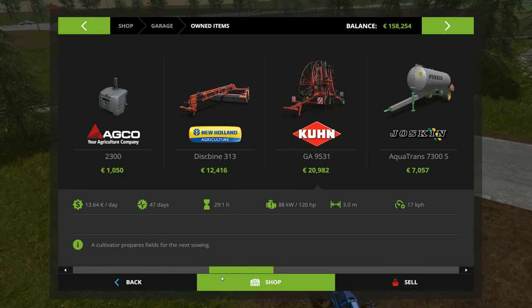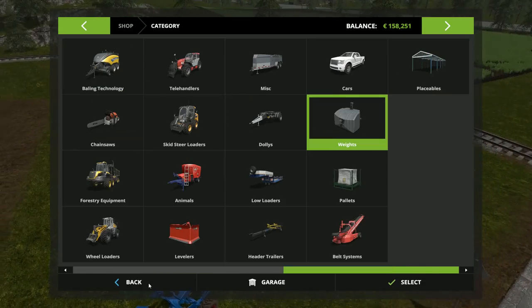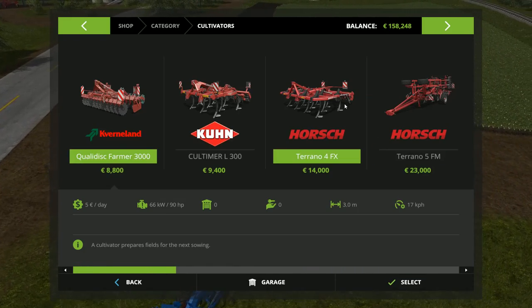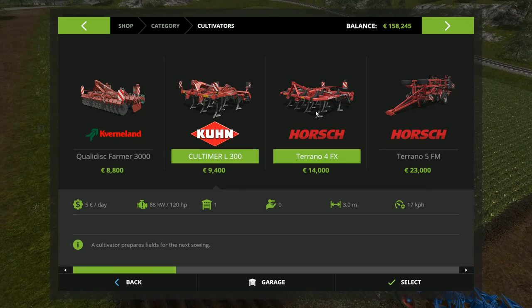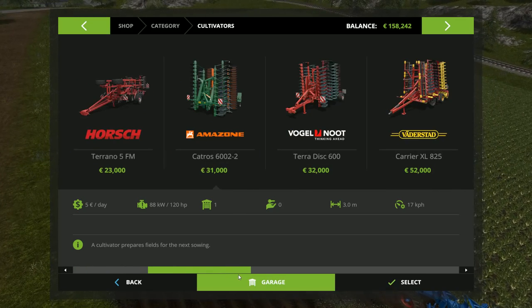I have a tractor of 190 horsepower as well. So if we look at the cultivators and the prices - 160 to 105 horsepower, 4.8 meters working width. This is only 1 meter wider. Strange.